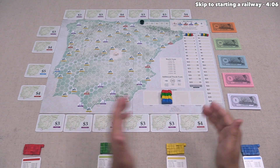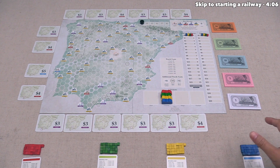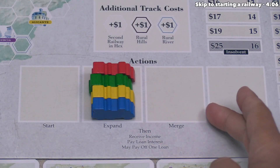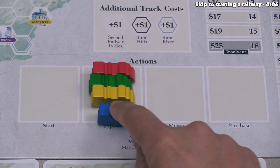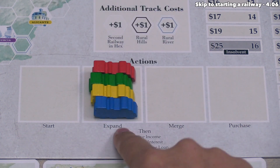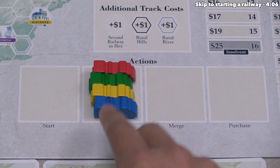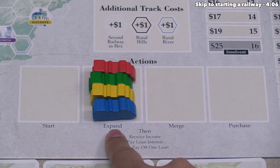For today's tutorial, we are playing as the blue player, and we are the starting player of the game, which means we take the first turn. Our action pawn is on the Expand spot, and all players' pawns begin there at the start of the game. On our turn, we have to move this to a new action, which means we are not allowed to do the action where that token currently is.